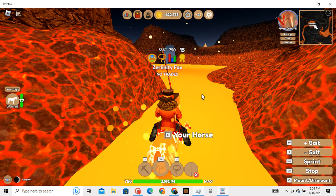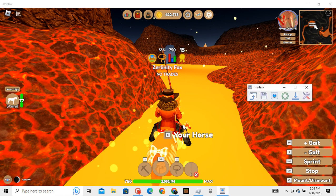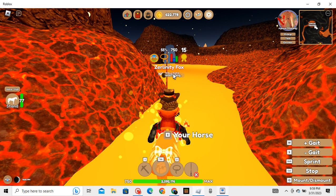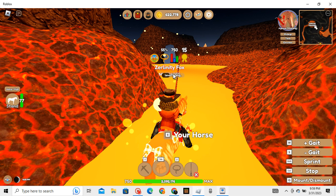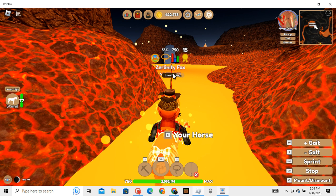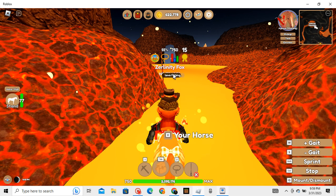Now, once you have your lava rod out, click clear record on TinyTask and start fishing. You want to start fishing spam clicking while you're also moving your horse from left to right. You have to move left to right to make sure that you don't get marked AFK.